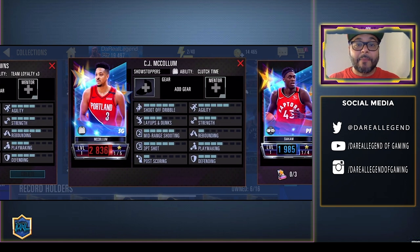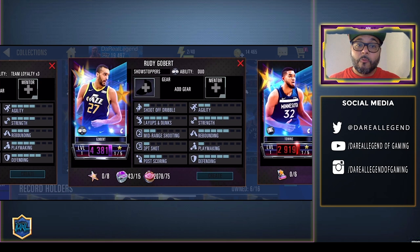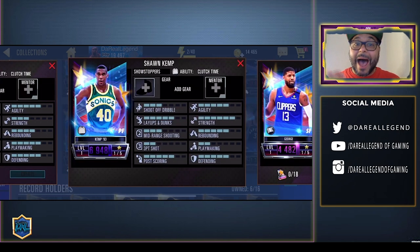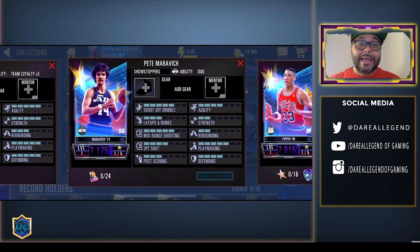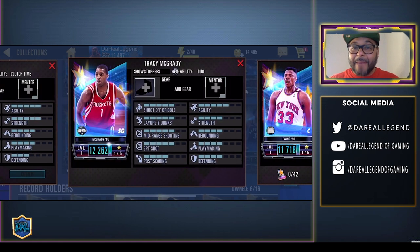Then we got a Ruby CJ McCollum with the clutch time ability, a Ruby Karl-Anthony Towns with team loyalty times three who can be crafted with six collectibles, an Amethyst Rudy Gobert with dual ability craftable with eight collectibles along with rings and Western Conference collectibles. Then Paul George can be crafted with 18 collectibles and a team loyalty bonus. We got an Onyx Sean Kemp with clutch time ability, an Onyx Scotty Pippen craftable with 16 firework collectibles and 25 Onyx rings, and an Onyx Pistol Pete Maravich with dual ability craftable with 24 collectibles. There's also a Diamond Chauncey Billups with team loyalty, and a Diamond Patrick Ewing with clutch time needing 42 collectibles. And we got a Diamond Tracy McGrady — the best shooting guard in the game — with a dual ability.